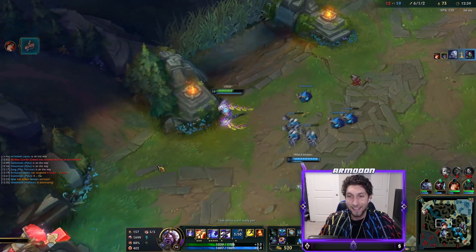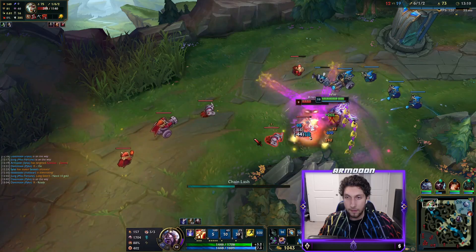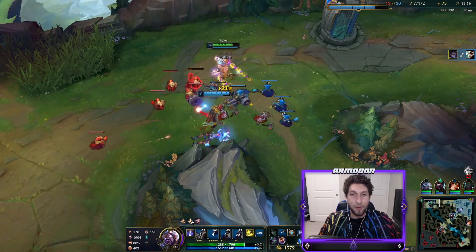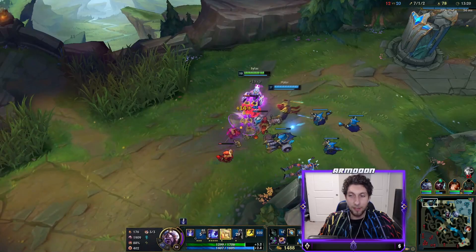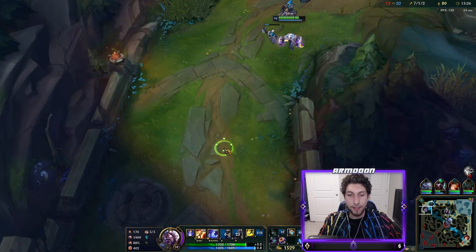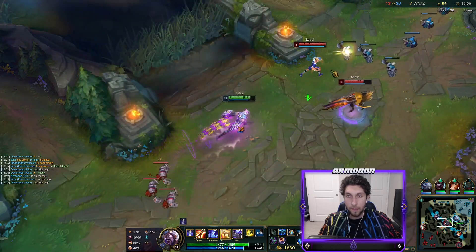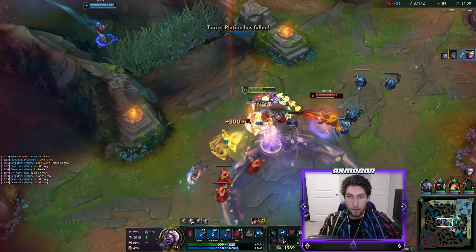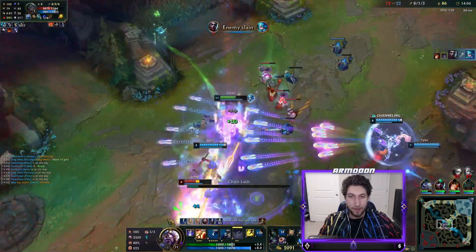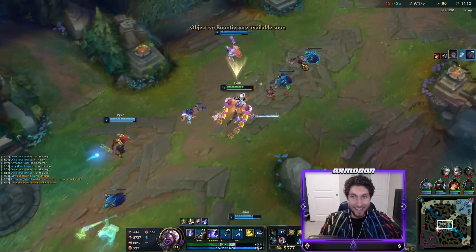Nice! I didn't even know Volibear was there. I might have ignite for anti-heal though. I was actually down to share the wealth. Silas is pretty strong - he's a pretty good champion. I want to wait for Zhonya's now - Volibear's pretty strong. I'm coming from the angle. Oh my god! Let's go! They never stood a chance.